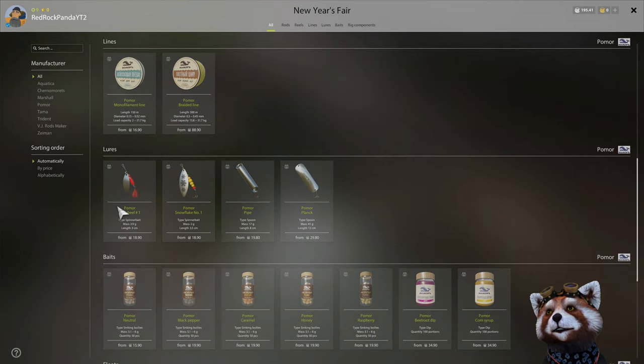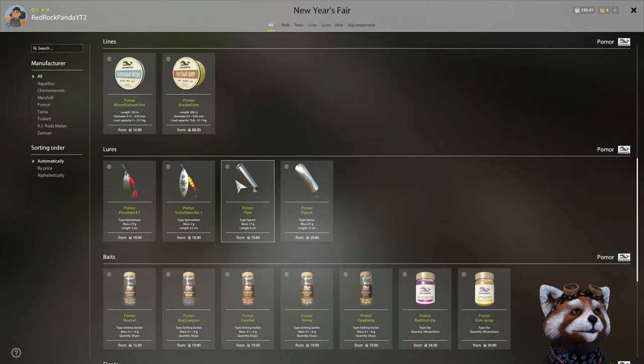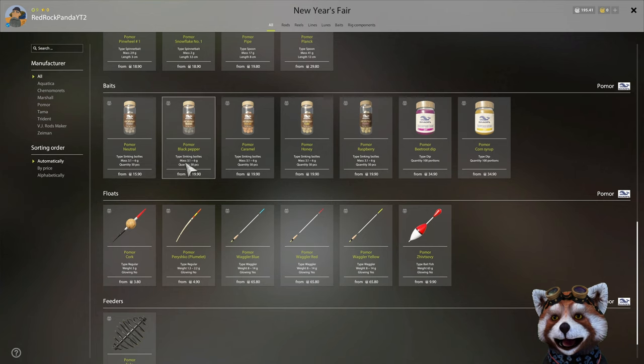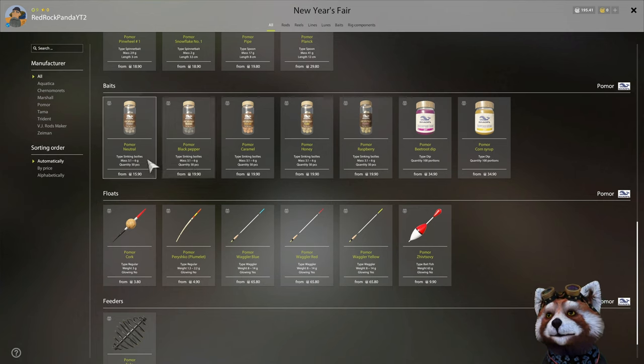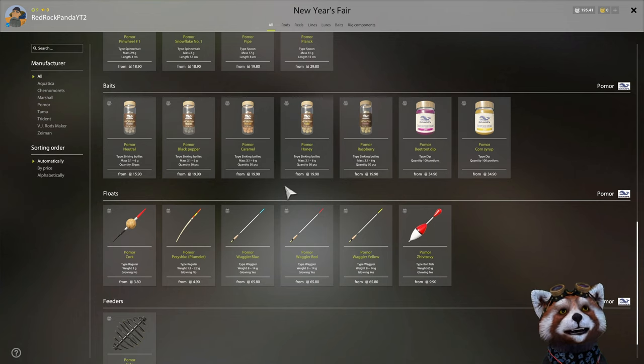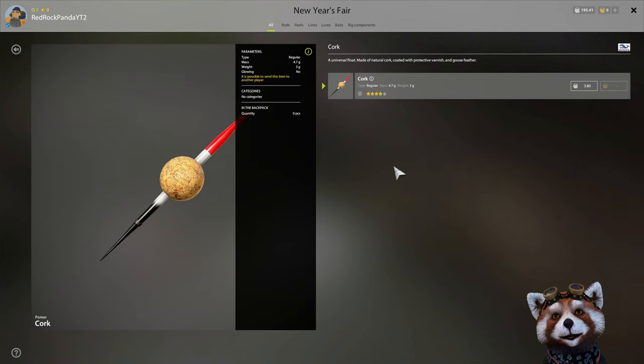Obviously if you can afford it grab every single lure, but these sets of lures don't come up a great deal in the leaderboard, so if you can't afford them don't stress - just make sure you save enough money for next year. Boilies aren't really worth grabbing unless you can afford it, with the exception of the beetroot dip and corn syrup. Most of these flavors can be bought in a normal tackle store, so unless you're flush with cash I'd just save your money.